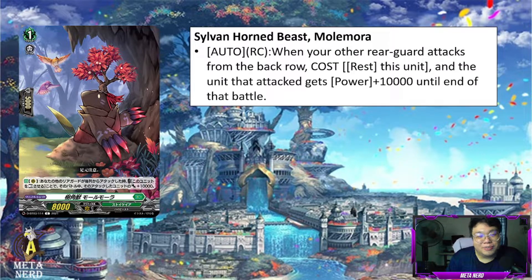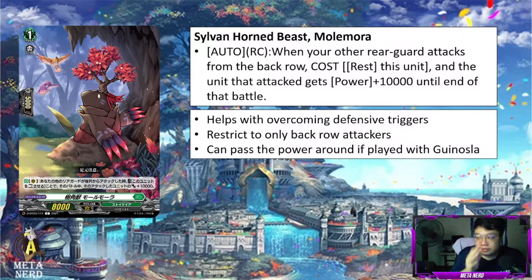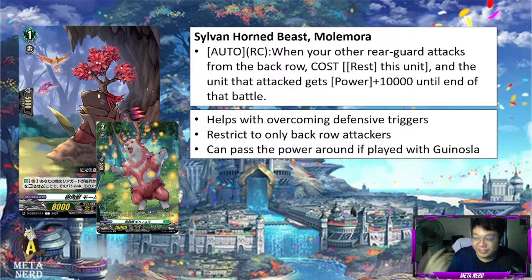Next up, we have Sylvan Horned Beast Mole Mora. Auto Rearguard Circle: when your other rearguards attack from the back row, cost — rest this unit — and the unit that attacked gets 10k power until the end of that battle. This card helps with overcoming some of the defensive triggers your opponent might get when you attack with your other rearguards. You basically sacrifice one of your boosters to give another unit in the back row 10k power, which might be good depending on how your board is set up. Also, this 10k power can be given to Gunasla once again to pass around the power. DBT03 is really Gunasla's support.